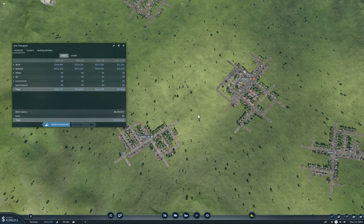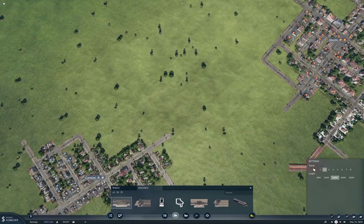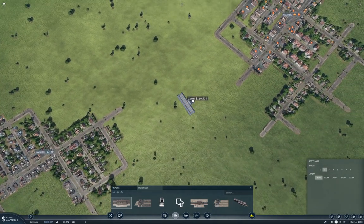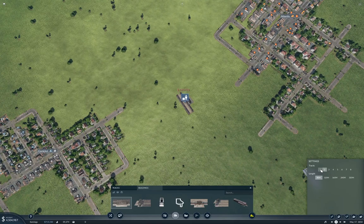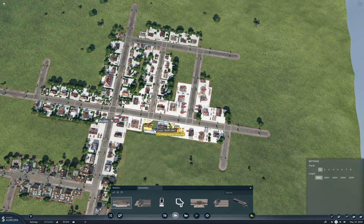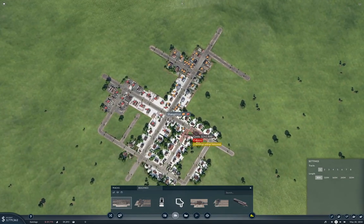We can use the station in here as a sort of intercity connector. We're going to build a passenger station — it's going to need two tracks — and we can make it short for the moment. We'll put this right about here, and we're going to need another one over here-ish, and one up here.